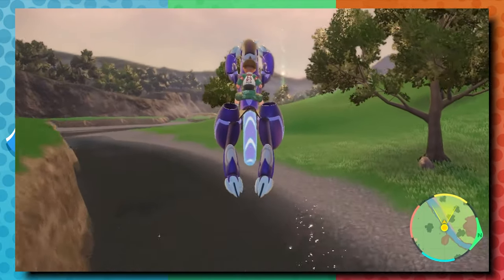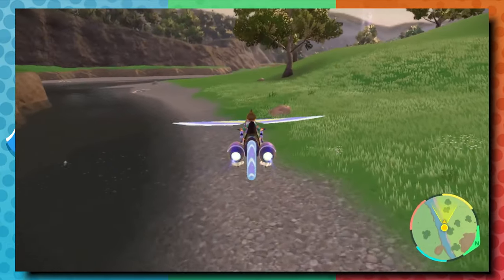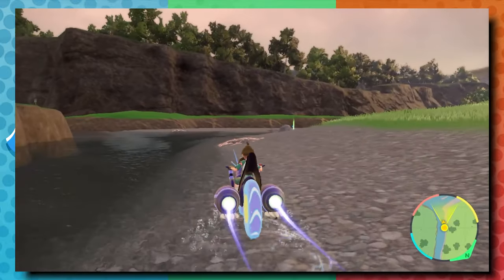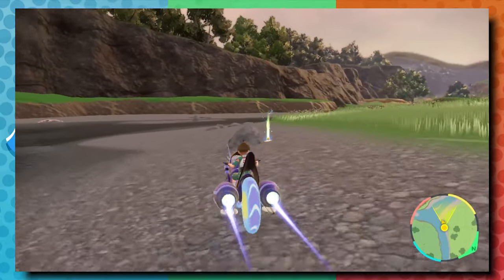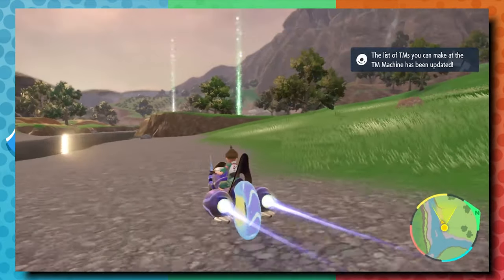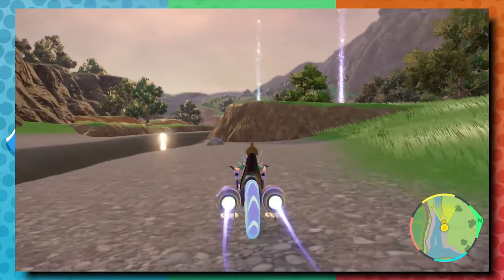On every team that I do, I always like to have a Fire, Water, Grass core — a set of Pokemon that can cover those basic types — and then build the rest of the team out from there. Now of course this is not a full game, so I took some liberties with mismatching a couple of types and using a couple of types twice.